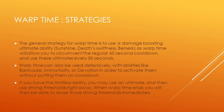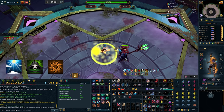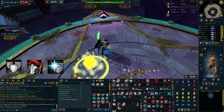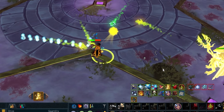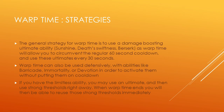The general strategy for Warp Time is to use a damage-boosting ultimate like Sunshine, Death Swiftness, or Berserk, circumventing the regular 60-second cooldown and instead using it every 30 seconds. It can also be used defensively — activate Warp Time, use a defensive like Devotion within those 10 seconds, and when Warp Time ends you'll still be in Devotion but it'll be off cooldown and available again. If you have the Limitless ability, you can use an ultimate then strong thresholds, and when Warp Time ends immediately reuse those thresholds.